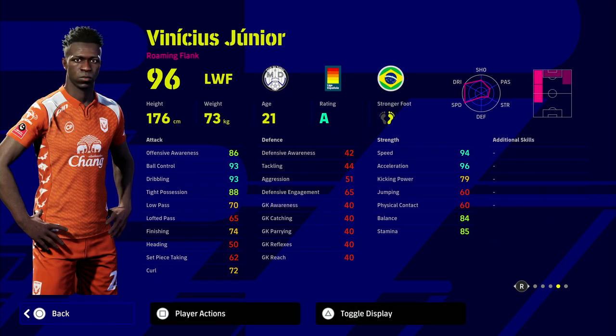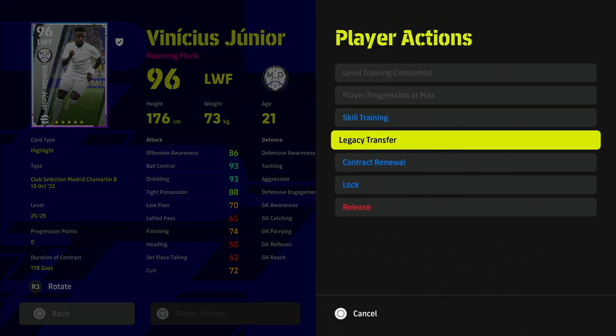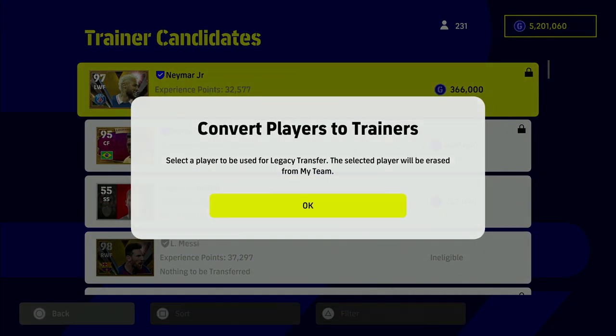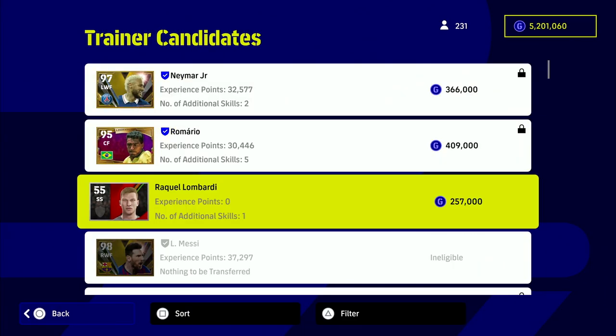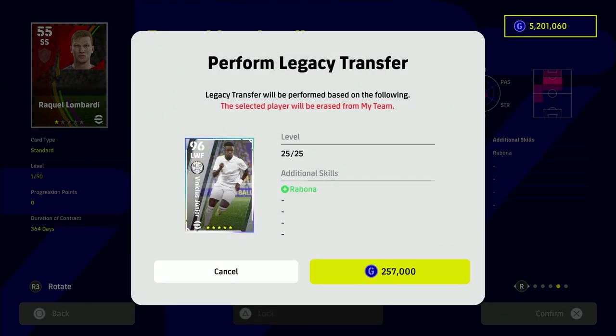It's going to cost us 250,000 GP with this method. I already have a video up on the channel for that if you've missed it — it's very easy. Just follow what I did in the video. We're going to legacy transfer this guy Rachel from Friends Lombardi for 250,000 GP to get the skill added to Vinicius.